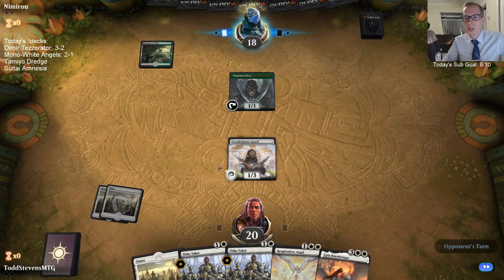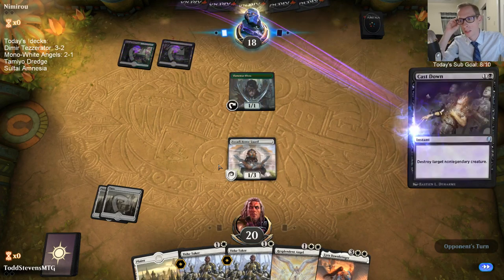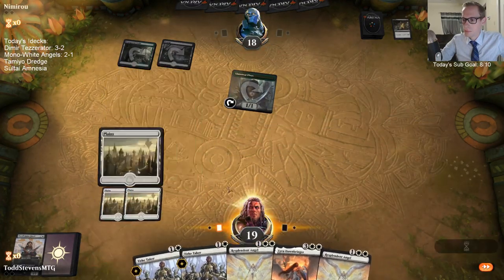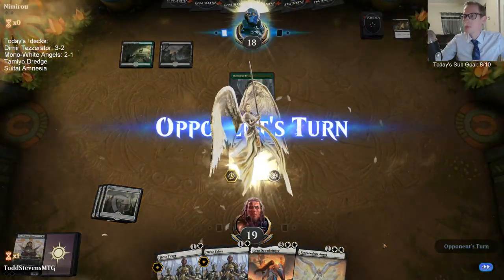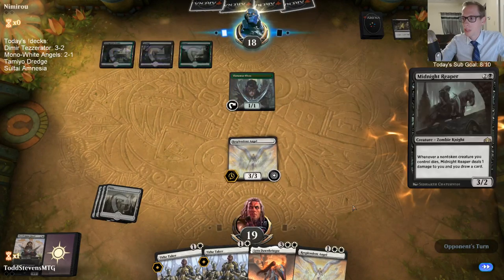Our opponent's planeswalkers were really shut out and we were working through all of them, but we just couldn't quite stabilize. The huge mistake I made was not playing Mobilized District that turn to use it to kill the Bellhaunt — if I'd done that I'm probably in there.